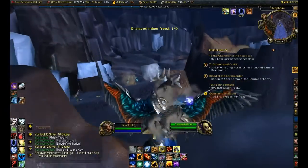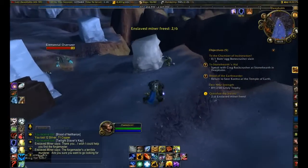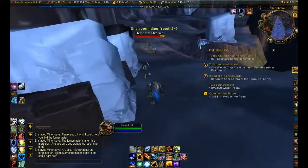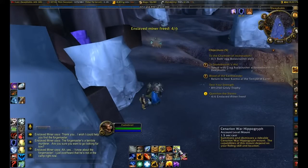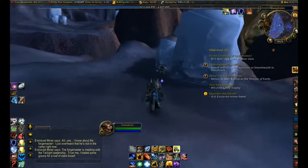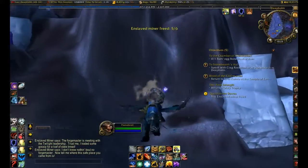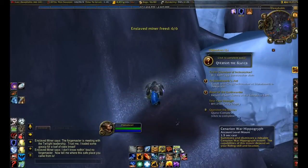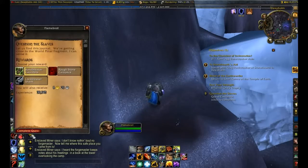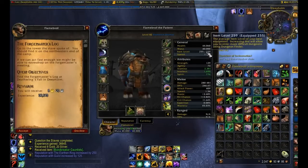Alright, thank you mister. Thank you, Mr. Flamebroil. I have set the captives free. One more. Come on, give me something here. Alright, good. I finally get a better hand item. Maybe that'll increase the build item level a little bit. Yeah, slightly there.